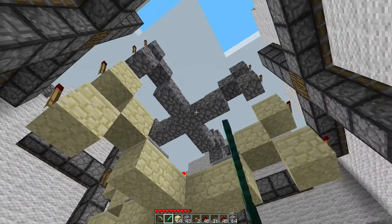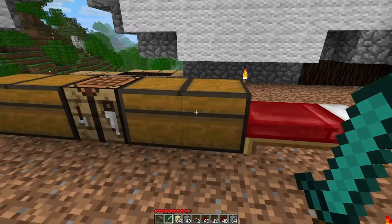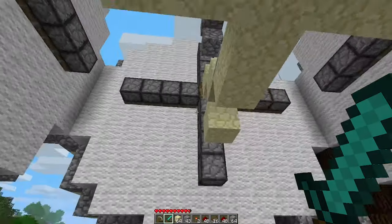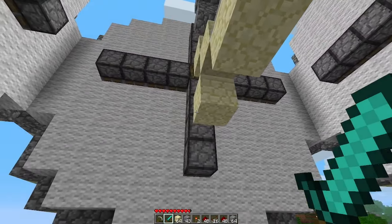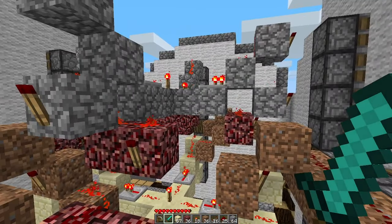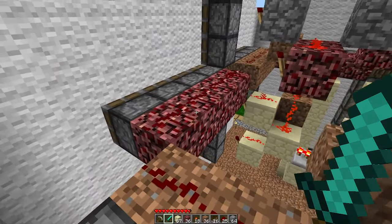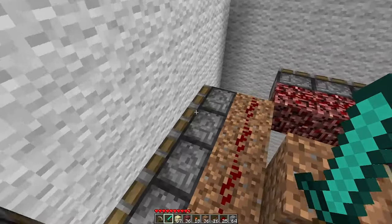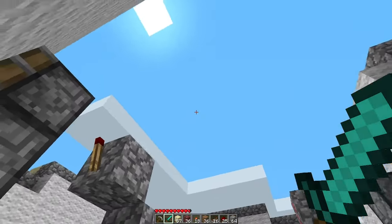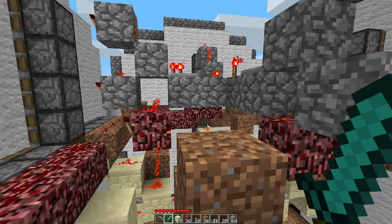That's the second section done — pretty much exactly the same as the first, color coded so we can tell the difference between the top and the bottom ones. Now we're going to work on the arms, which we will color code with netherrack and dirt. So now we've got all of the major redstone components in. The top layer is cobblestone, the netherrack is for the left arm, the dirt is for the right arm, and the sandstone is for the bottom arm. It'll all be controlled by a central hub at the top, which will power itself by alternating five-minute timers.